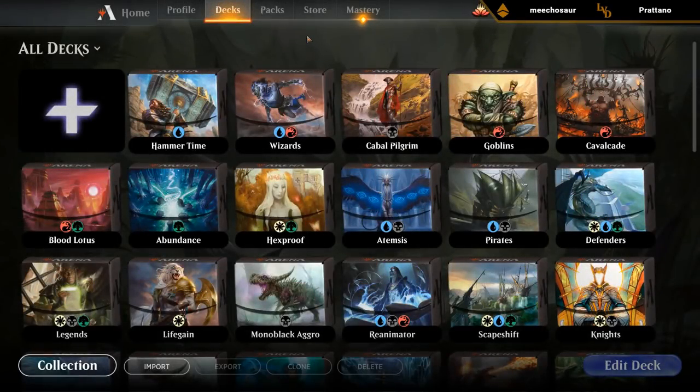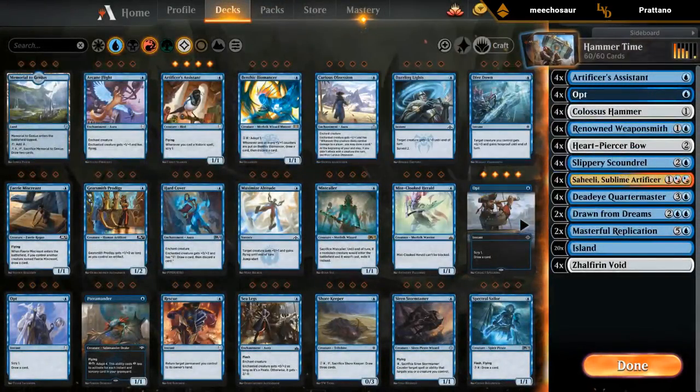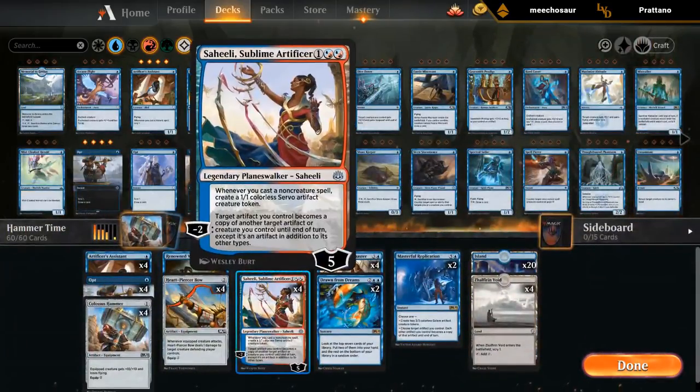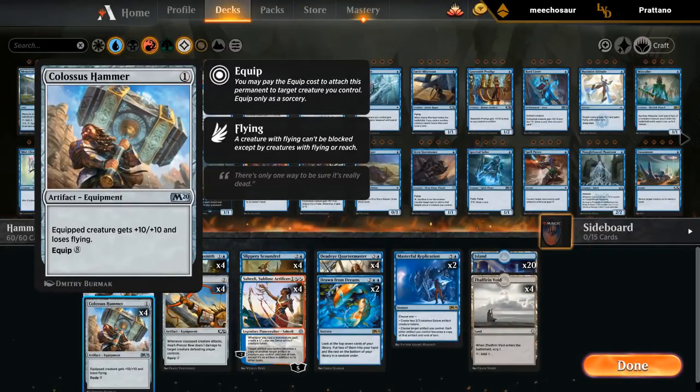There was an interesting suggestion in the subscriber Discord to maybe try and build some sort of Colossus Hammer plus Saheeli or Masterful Replication deck. So that's what I tried to do here. I tried to stick to Monoblue for now, and we'll see how this plays out.